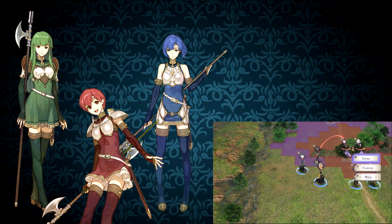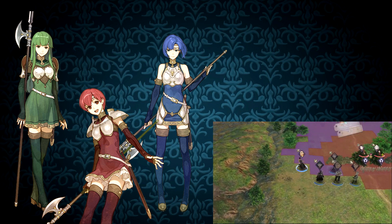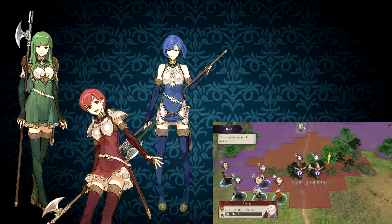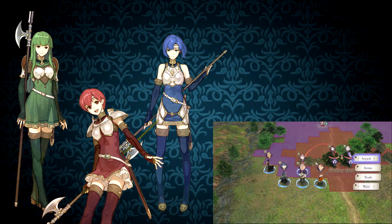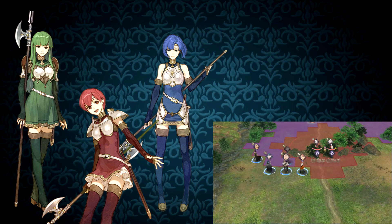Once Catria can promote, things are a little different, since being able to deal super effective damage to terrors is really nice on Celica's route. But by that point, I have a strong attachment to Palla, and with all the effort I've put into making Est viable, I want to see more results from her. Catria is just that awkward middle child that's missing out on what makes me enjoy using the others more.